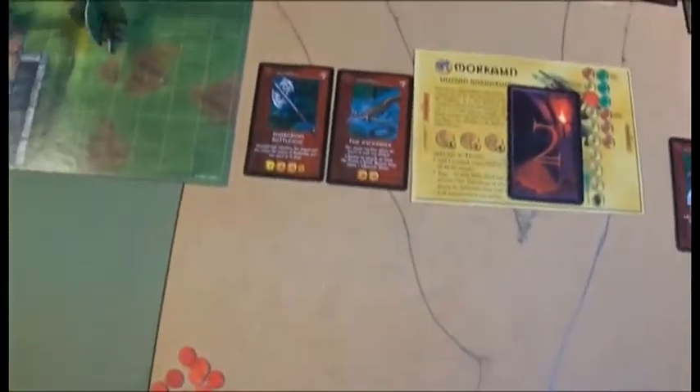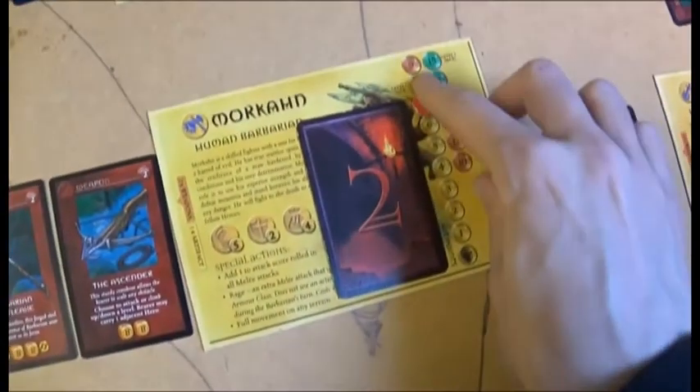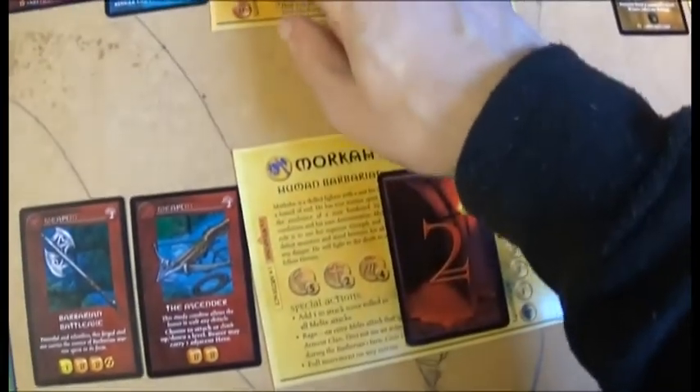All the bad guys are defeated. The ring moves twelve spaces. Jozan heals everyone: two points for Mokan, one for Redgar, two for Lidder. Everyone is fully healed.